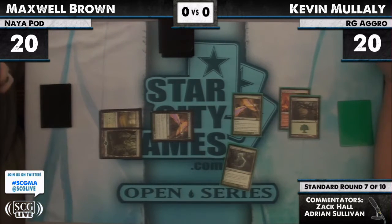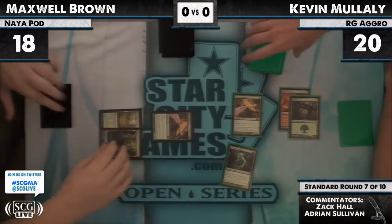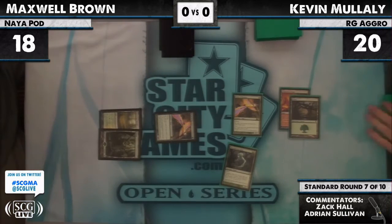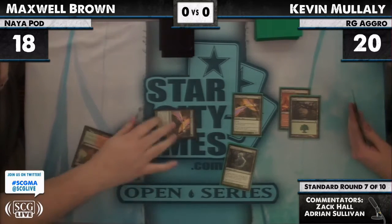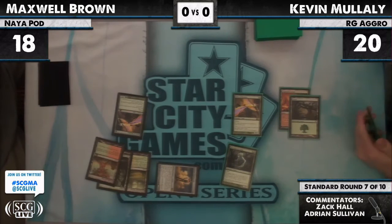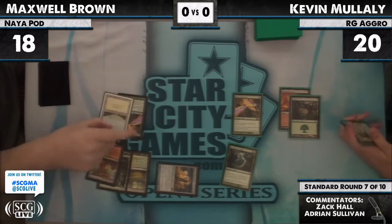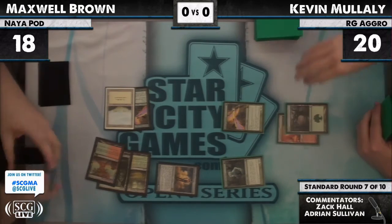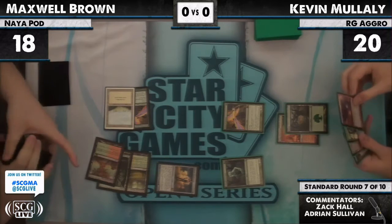It's funny — Kevin says attack and Maxwell does the tapping for him. I wonder if these two guys know each other. That would be a great move by Max if he was trying to bait the attack with a wolf here. I'm thinking about Jerry Thompson stealing a token off his opponent's card to use for a raft. And there's a Solemn Simulacrum — it fetches a Plains.